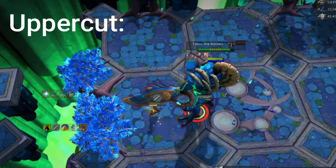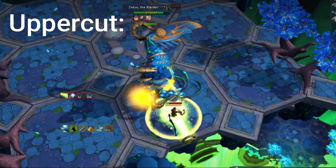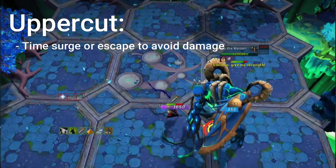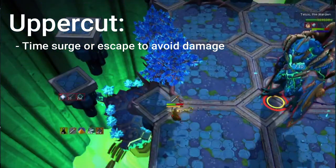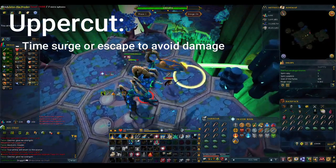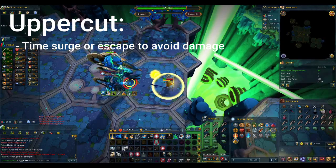Three auto attacks after you break the Tendrils, Telos will charge an Uppercut. Telos will hold in place with his arm back, and then after a moment will charge to your current location, dealing high unblockable damage. You can avoid this damage by timing a Surge or Escape at the moment Telos charges. This timing is subject to change depending on the lag of the world you're in, so if you're trying to learn Telos, I'd suggest hopping to a world with less than 400 people in it. I'll show you the timings a few times so you can get a feel for it.